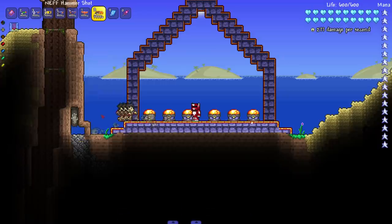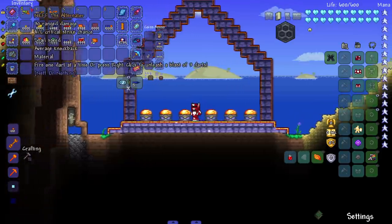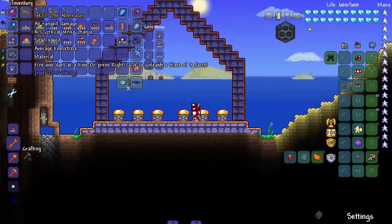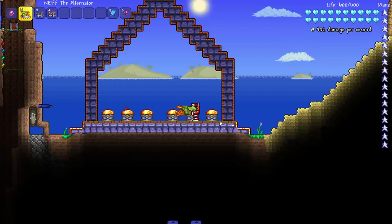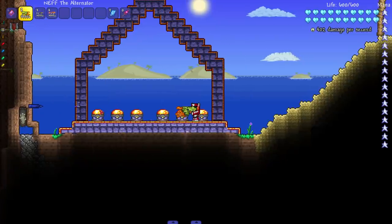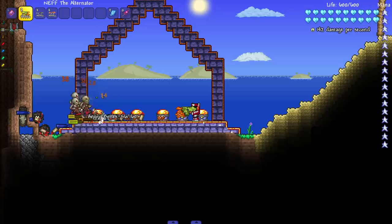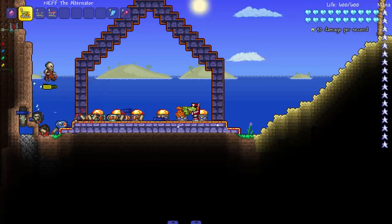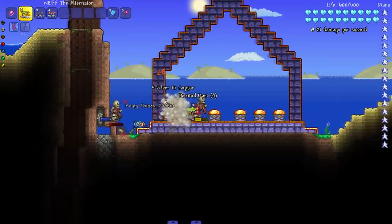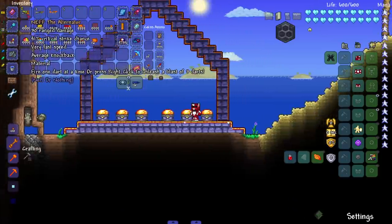Next up the Hammershot — 'when the zombie strike, you'll be prepared to double tap them.' Let's bring in some zombies. Does it shoot two shots? No, just one. The Alternator — 'fires one dart at a time, or press right click to unleash a blast of three darts.' Left click is crazy slow, one of the slowest guns yet, but the right click is beautiful — great damage. Trying to mix left and right click together but it's not that fast, though it does decent damage.